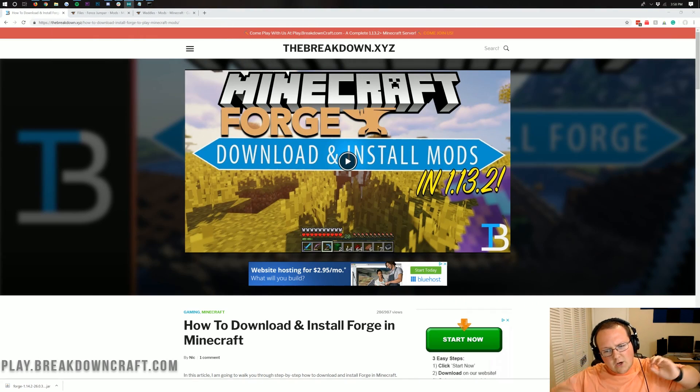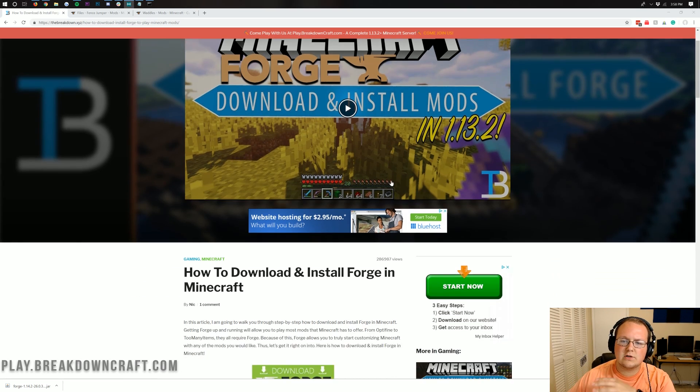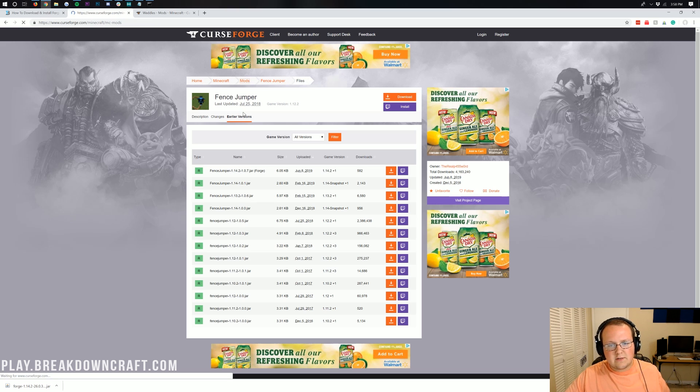Anyway, let's go ahead and jump right into this. You need to have Forge set up. Here is our tutorial on setting up Forge — you can check that out in the description down below, as well as the video at the top of your screen on how to set up a Forge server for 1.14.2. Now after that, you do need to download some mods. I have a link in the description down below to CurseForge.